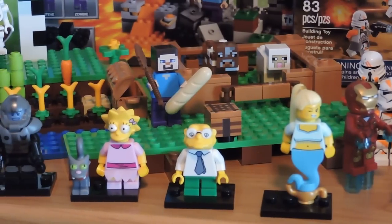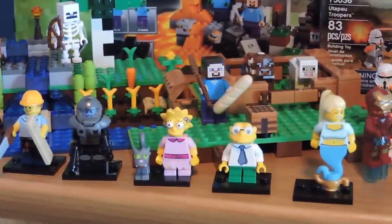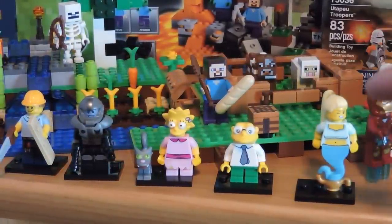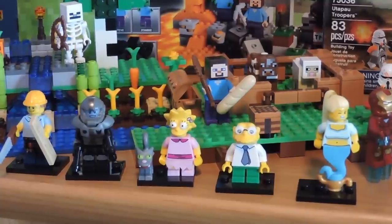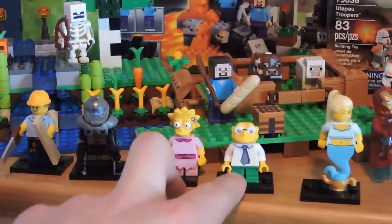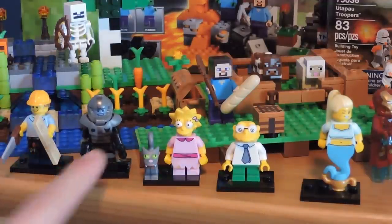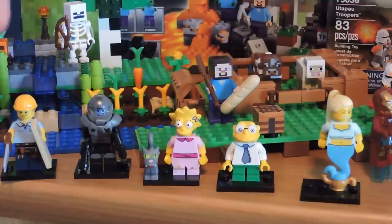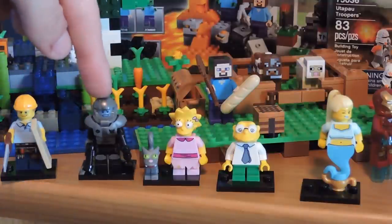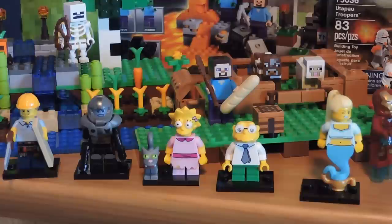Going down the line we've got some more minifigures. These guys were all random — I didn't have time to choose them. We got a genie lady from a different series, two from the new Simpsons series — one's just an old man, and then we got Lisa Simpson — then another Galactic Space Trooper and another Carpenter. These two are really great because I love these guys; I've got four of one now and three of the other.